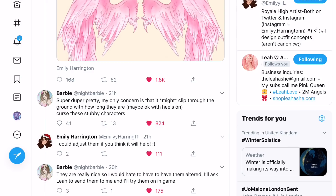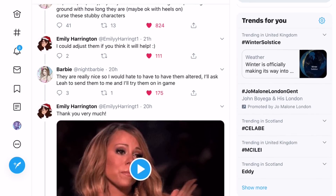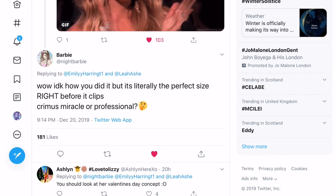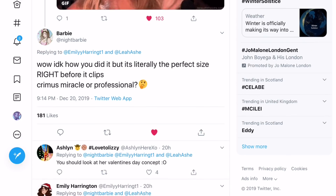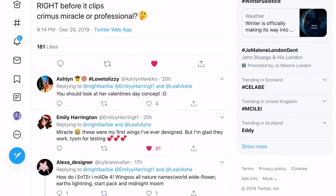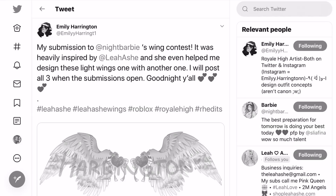It probably has the word 'heart' in the name. Night Barbie saw them and said they look really nice but might clip through the ground because they're long due to the heart shape. Emily said she could adjust them, but Night Barbie wouldn't want them adjusted. These are definitely coming — it's 100%. Night Barbie tested them in game and said it was the perfect size right before it clips the ground, calling it a Christmas miracle. Emily said these were actually the first wings she ever designed!